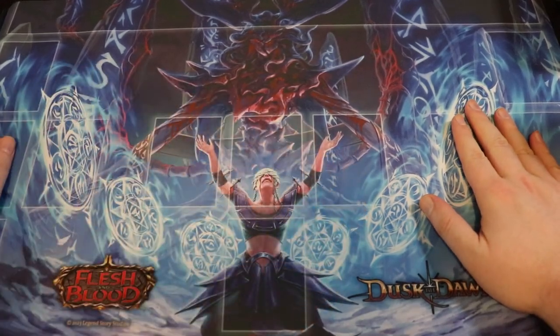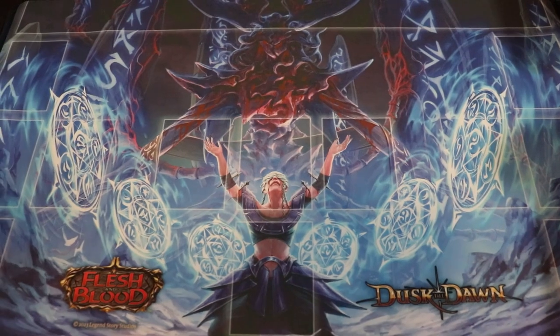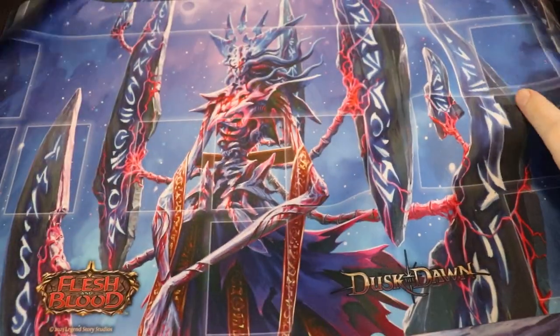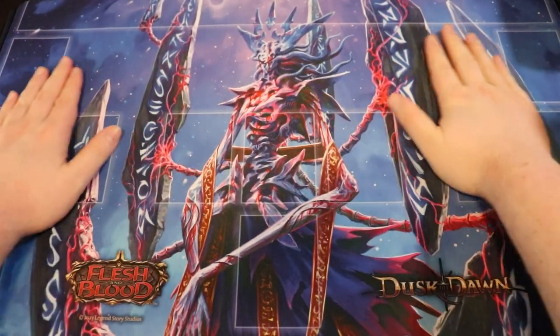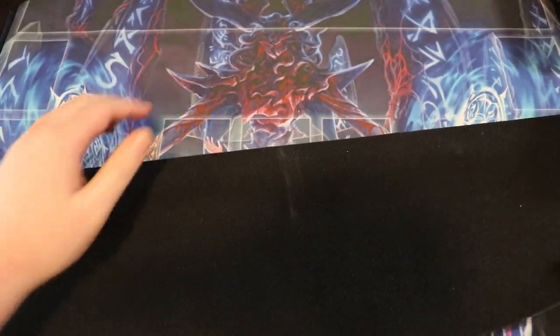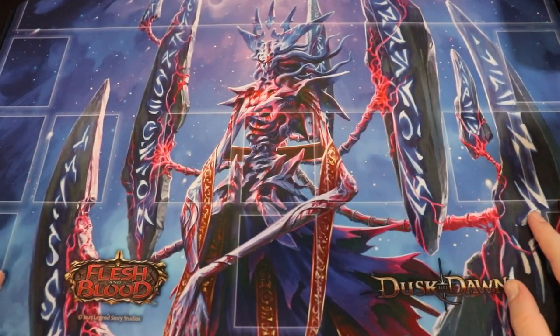They gave me the playmat for this too - I did not know this! So this is the playmat for Oblivion, one of the two cards that I spoiled. Once again, if you haven't seen the video, please watch it - we spent a lot of time on it and I think it's one of the best videos I've ever made. And then we have the Nazareth the Soul Harrower mat - this is the one that everyone else got. I want to give a huge shout out to Wadi Therianto who's the artist who did both Oblivion and Nazareth.